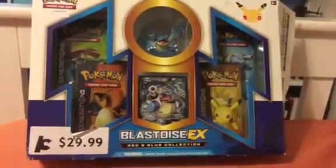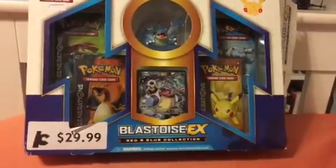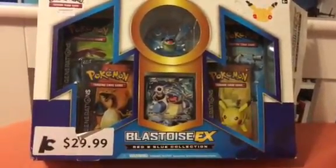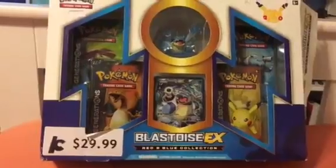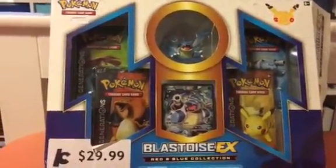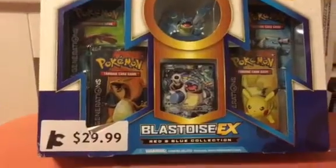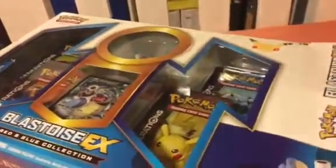Hey guys, today we're gonna be opening up the Blastoise EX Red/Blue collection. It has the Blastoise EX with 180 HP, four booster packs, and the Blastoise little figurine. I got this at Kids Comics, but you can get them anywhere where Pokémon is sold. I already started opening the box.